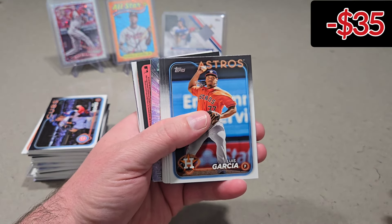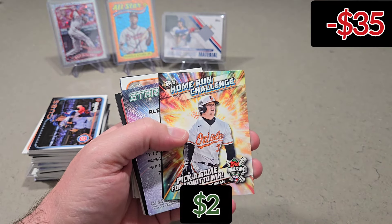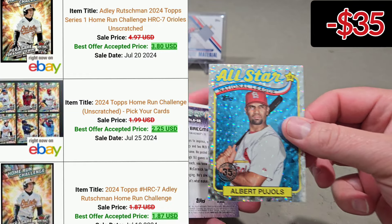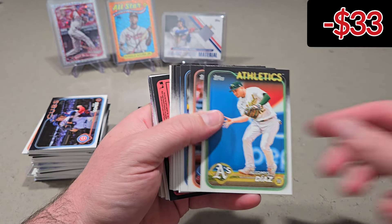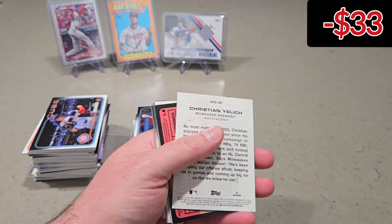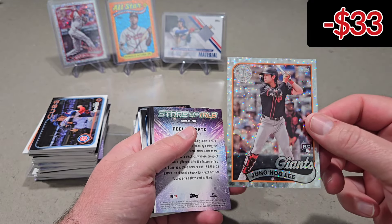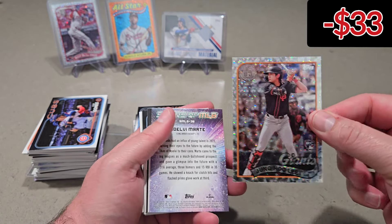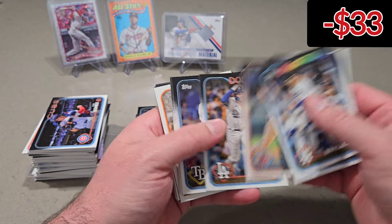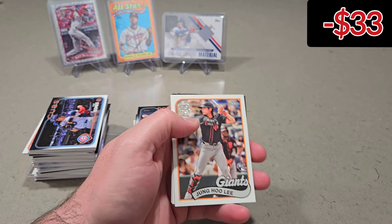All right, guys, I decided to just rip the whole box, so let's get into it. Let's go fast. Home run challenge, Adley Rutschman — that probably has a little bit of value. Albert Pujols. Bregman. We have a Christian Yelich — out for the year, I believe. City to City, Young-Hoo Lee — that's not bad. Nice foil board right there. Noelvi Marte. Kerstad. Young-Hoo Lee on 89. Nolan Arenado.